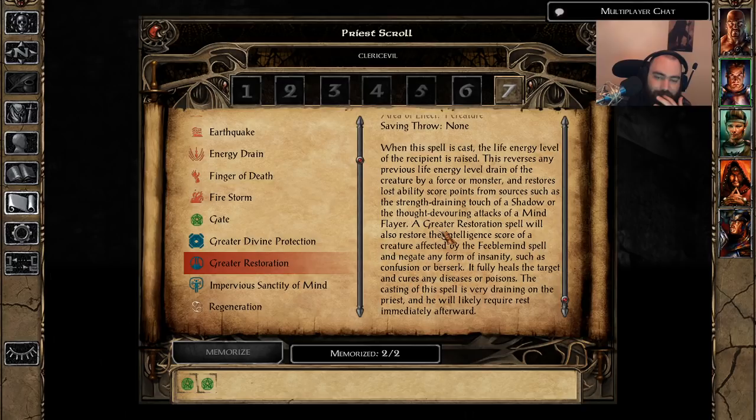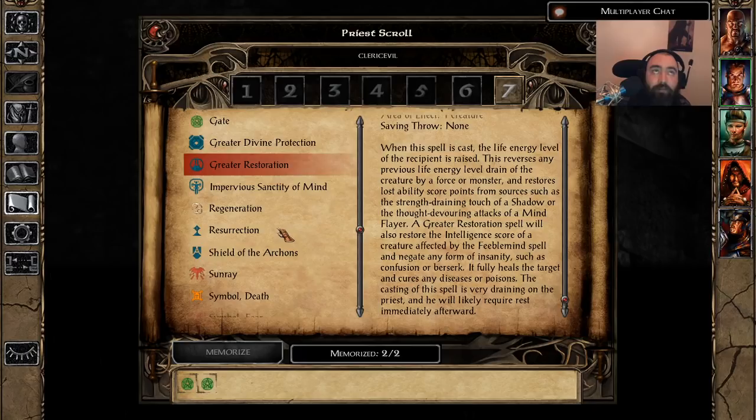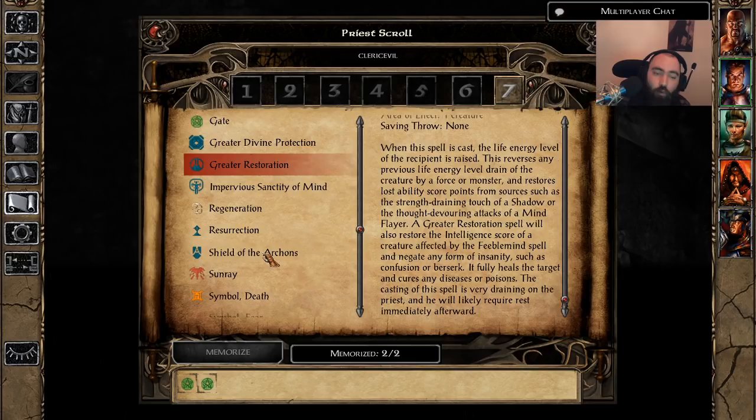If you have a fighter on the front line with Larloch's Mirror Shield who has a max HP of like 400, Greater Restoration heals him for the full 400. It's better than Mass Raise Dead in single-target situations. Awesome spell. Up next is Resurrection — this is basically just the Raise Dead spell, but it heals the target to full.